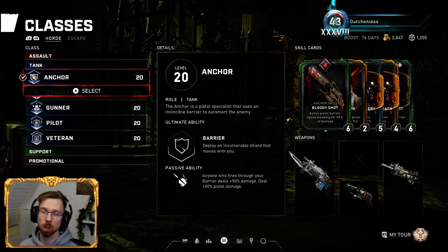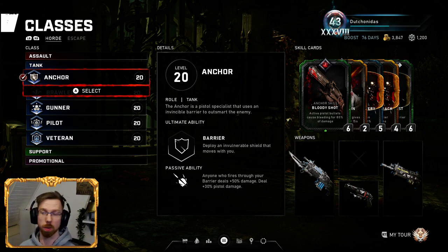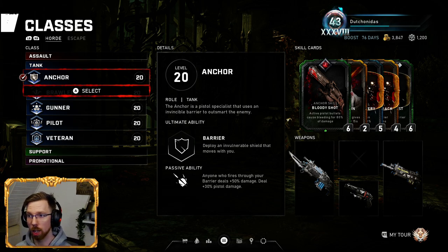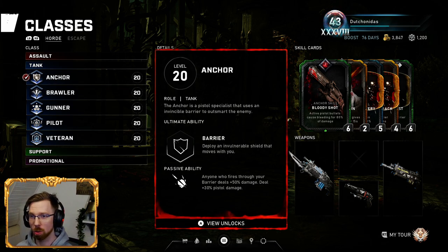Hey guys, what's going on? It's Dutch. Welcome back to my Clash Overview 2021. Operation 6 Drop 2 just dropped, so I figured what better time to make a video about the classes that I like to use for Horde and Escape. Last time we did Assault. I forgot the camera was in front of all the cards, so I figured I'd move it this time. But let's get straight into it.